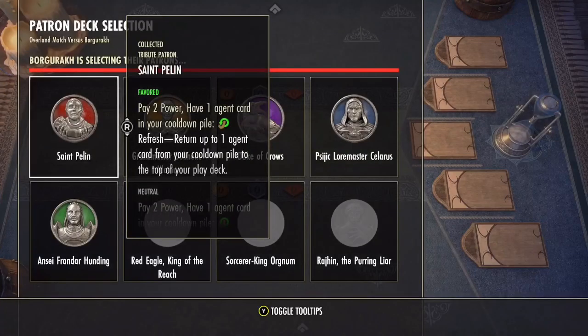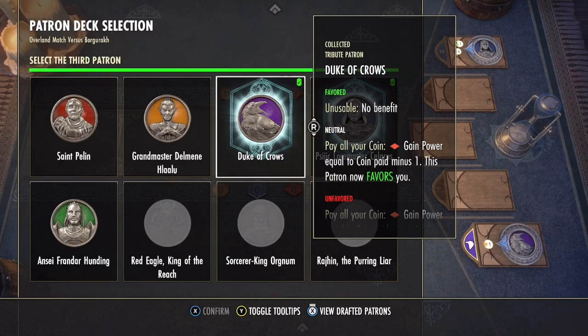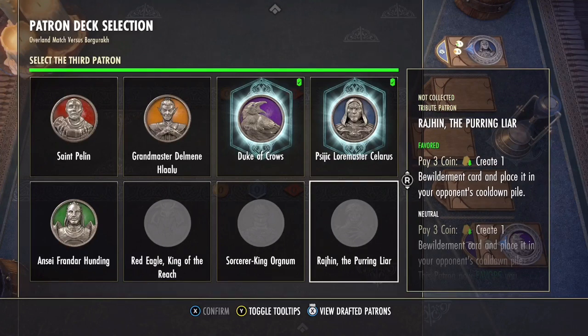Basically the first thing that will happen is that somebody will have the ability to pick a deck. If you've played any other TCG game, there are preset decks and you each have the ability to pick ones that you have unlocked. The four decks picked in total are jumbled all together and then used to play the game with.